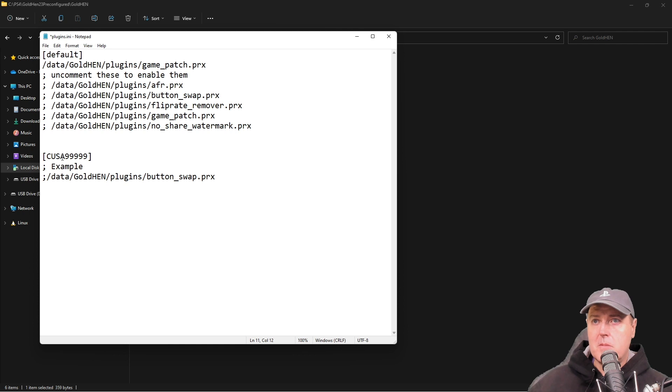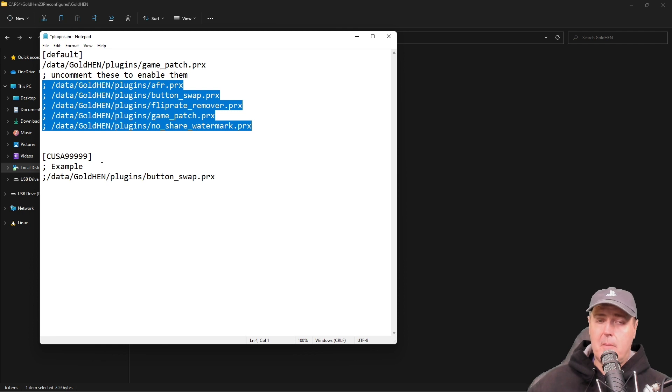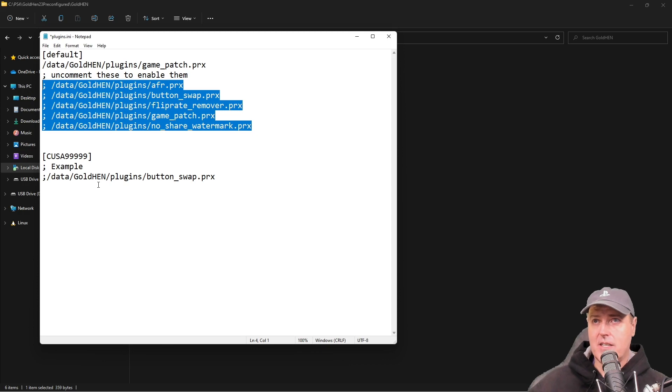For example, if I wanted to enable the no share blocks — which removes the image watermark, video, and screenshot blocks — I would come to the default section, uncomment that line, and save the file. For game-specific settings, you can get the title ID using my pack since I have it turned on by default. In this example there is nothing turned on for the placeholder title ID, but you can delete the semicolons and add other plugins to a specific game section.